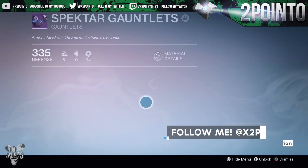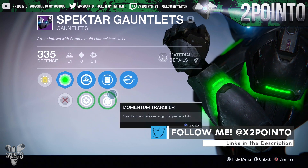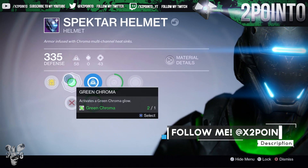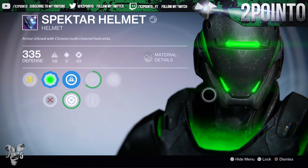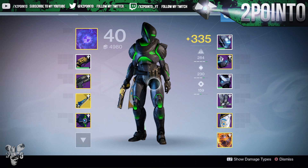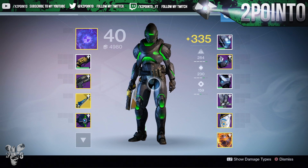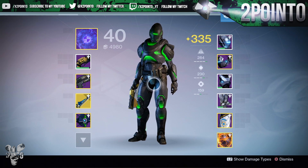We'll go with the gauntlets next and see what that does — that looks pretty cool as well. And then finally the helmet; I love the look of this helmet when you activate chroma on it. So that is our Titan with the green chroma glow added — looks really really nice, definitely going to be keeping this on and I'm going to be using this full set of Spectre gear for a really long time.